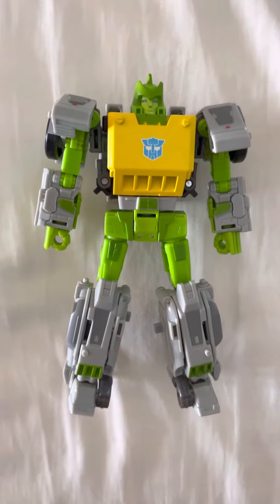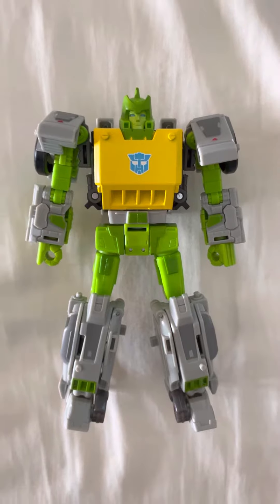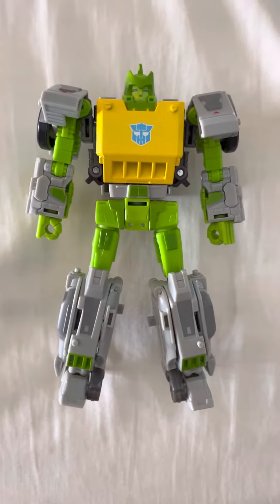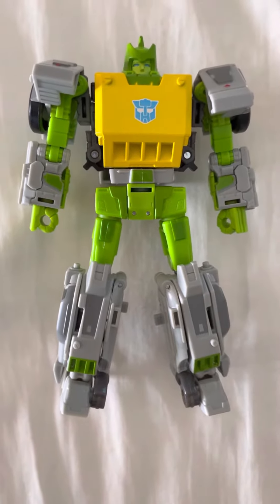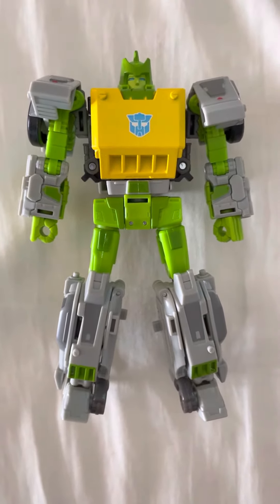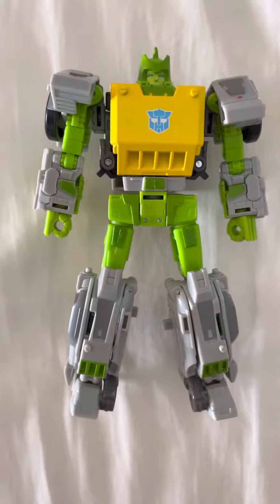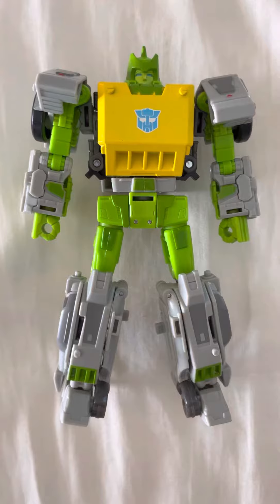When I first saw this Springer — the Wrecker's version — I knew I was interested because the gray limbs made the alt modes look like they made more sense to me. It was sort of a gray vehicle shell around the robot in the middle, as opposed to the Siege version where the green and yellow was more dispersed and then you had one region of gray towards the back portion of it.